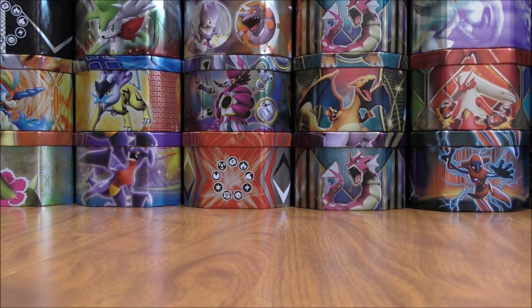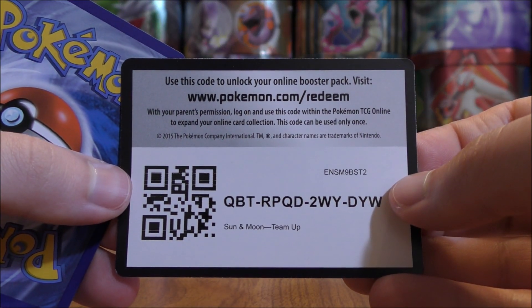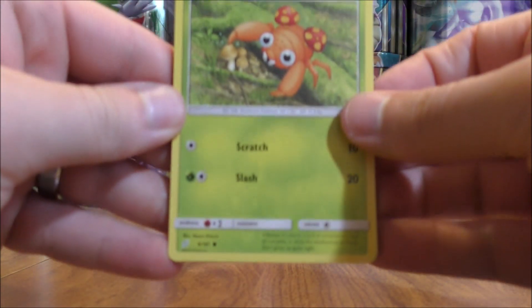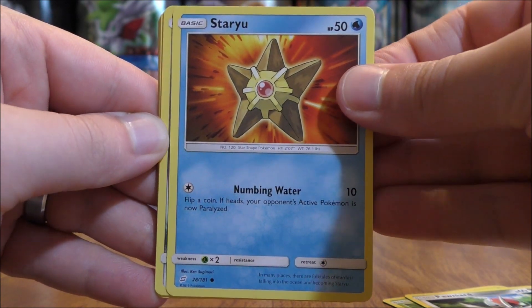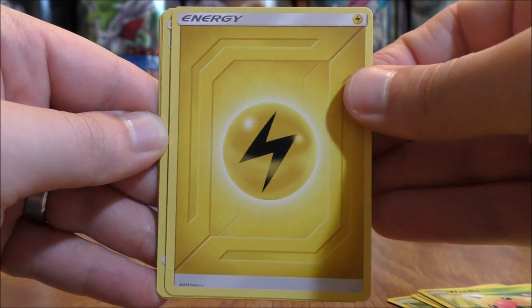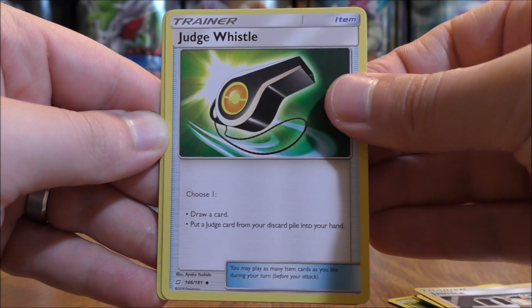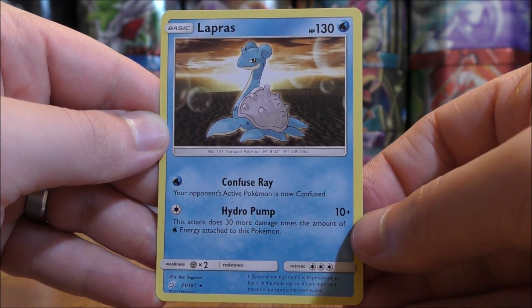Hoping for some last pack magic here — no complaints overall, very happy with the opening. Best I can do here would be two rares, and like I mentioned there are some good ones in Team Up. Paras starts the final pack, then Ponyta, Staryu, Honedge, Weedle, Lightning-type Energy, Heliolisk, Jasmine, Judge Whistle, a Reverse Holo Dragonair uncommon, and the final card would be a Lapras.